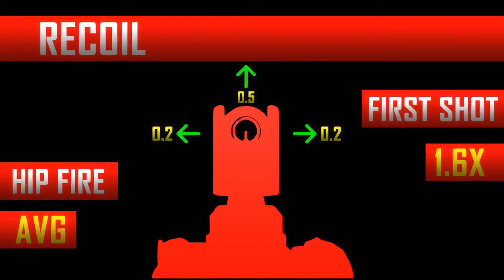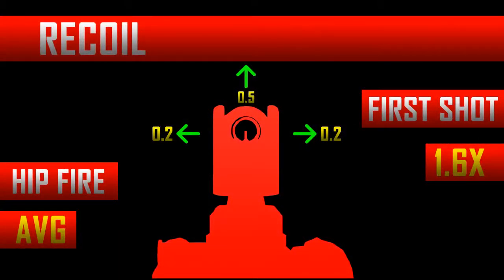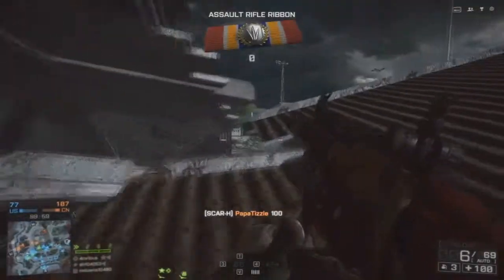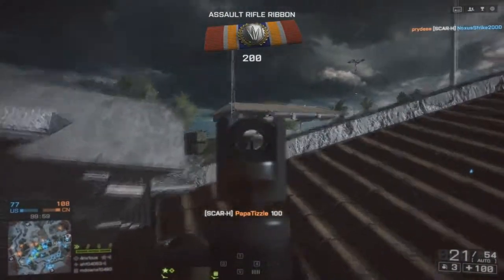Finally, the recoil is moderate, pulling 0.2 to the left and right and 0.5 upward. But since it has a slow rate of fire, the recoil is quite easy to manage. Just be sure to burst fire this weapon for the majority of the time so it doesn't get out of control.